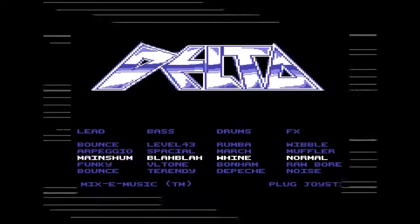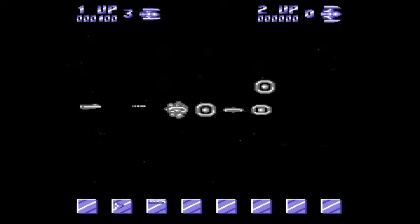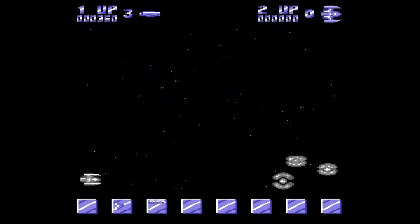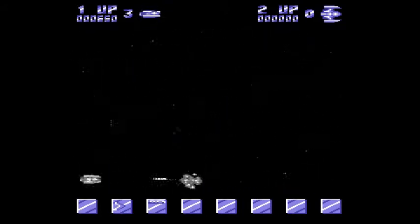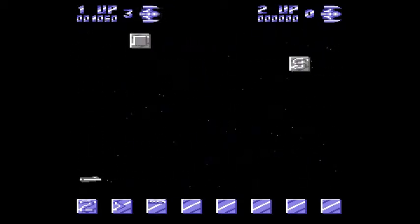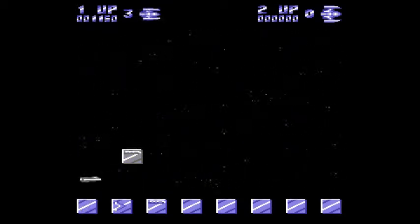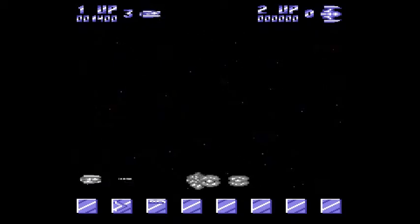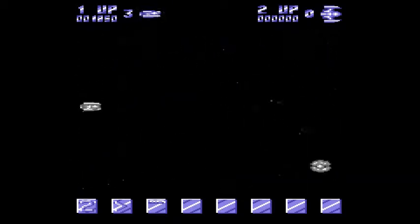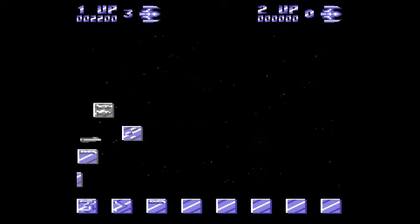This is Delta from 1987, and this was a great space shoot-em-up. It had a bit of a pattern to it where you slid down here, shot in, went up to the top, shot the same thing, and then went back to the bottom, et cetera. You collected power-ups so your ship could go faster, or you collected other power-ups that meant you shot more bullets or lasers.